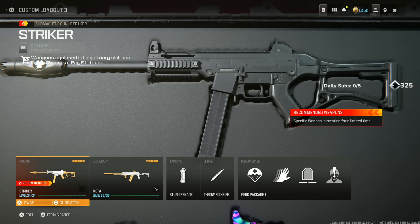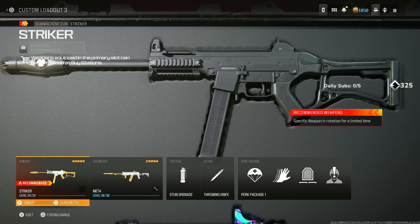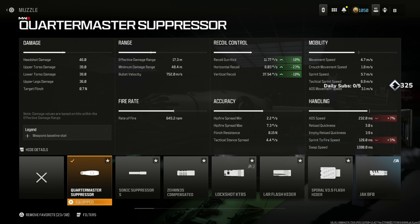Number three is the Striker, and I was honestly sleeping on this build for a long time, but it has zero recoil — and I'm going to prove it once you get all these attachments. On the Quartermaster Suppressor for being undetected by the radar, gun kick control, and recoil control at the cost of aim down sight speed and sprint to fire. Recoil gun kick and vertical recoil go down 10%, horizontal 23%.